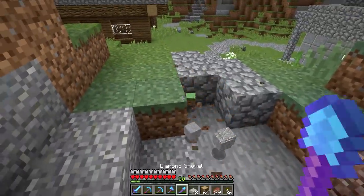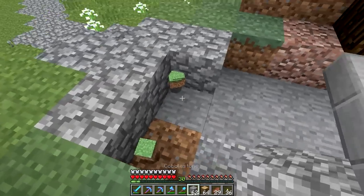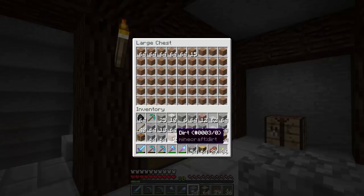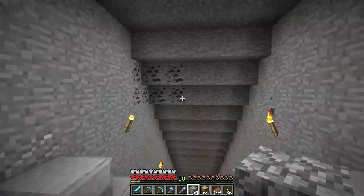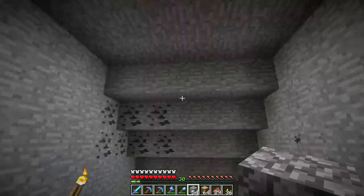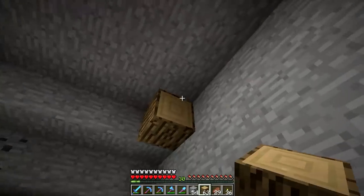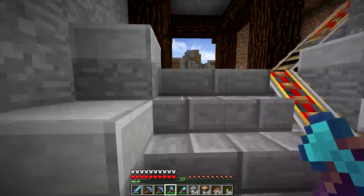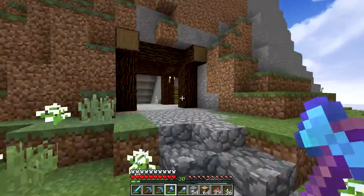I also want this cobblestone path to come up here. My inventory is full, but we'll fix that up in just a minute. Got our pathway going. Let's dump off some of this stuff. Now the next step is these right here — the walls and the ceiling up here. I did bring this up by one more after last episode.